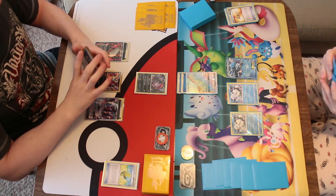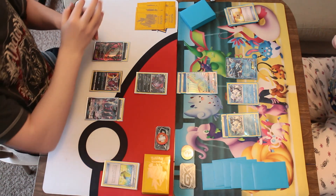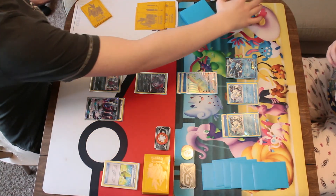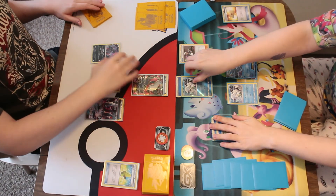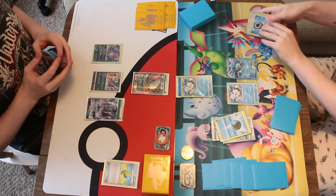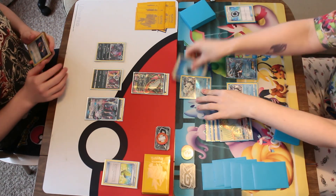I'm almost wishing at this point that I didn't have Glaceon on the bench, just because it's going to get in the way — and it's a two-prize knockout if he chooses to take advantage of it. It's also got two retreat and there's no Manaphy on the bench yet, so it would be stuck. Just checking I haven't used a supporter this turn before I believe I play Guzma — bringing in the thing that isn't going to come straight back if I KO it.